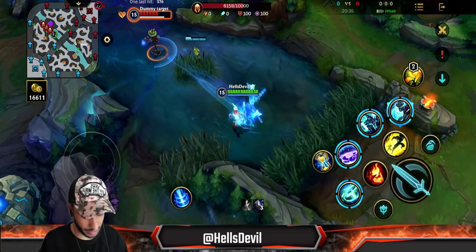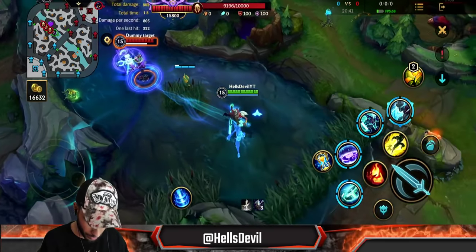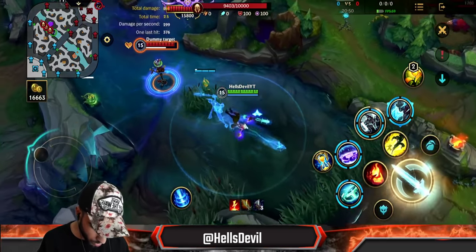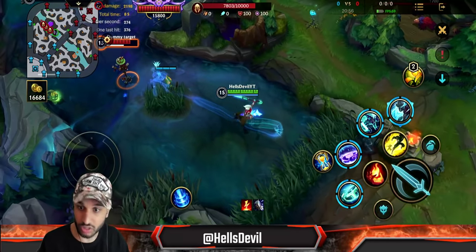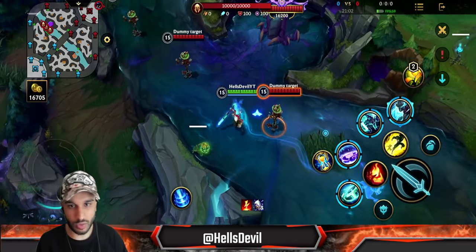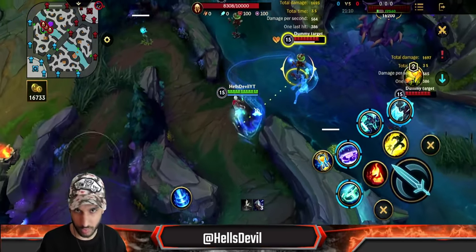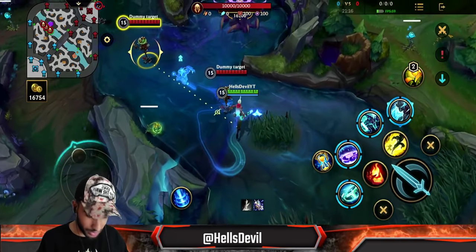If you want to be more careful: third ability, basic attack, first ability, then run away. This works against immobile enemies because the first ability's slow is so large. Another way to proc your passive: basic attack, first ability, basic attack — or basic attack, first ability, third ability. There are multiple ways to proc it.